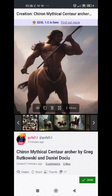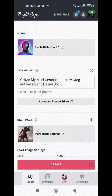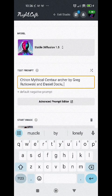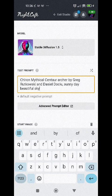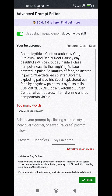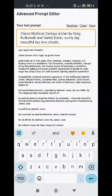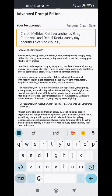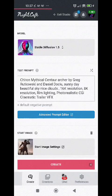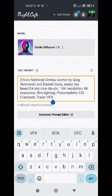We want to make that one a little bit better, so I've hit the evolve button. I've got my start image there and my prompt, and now we can add a little bit more to it — sunny day, beautiful sky, nice clouds. I'll go through and find a model that's going to refine some of the details out of it.